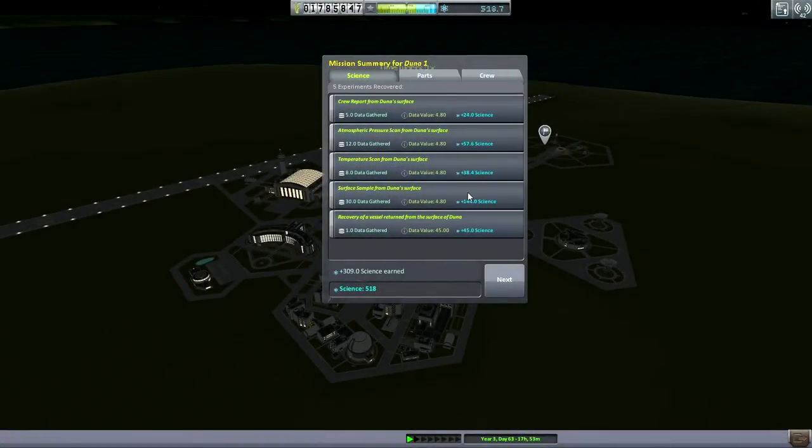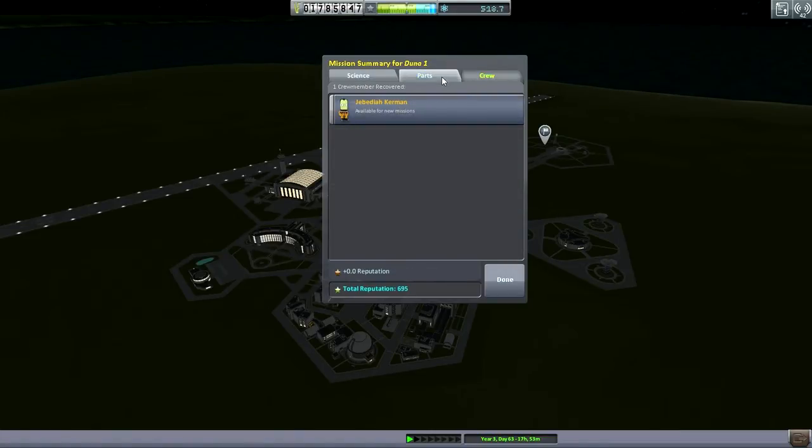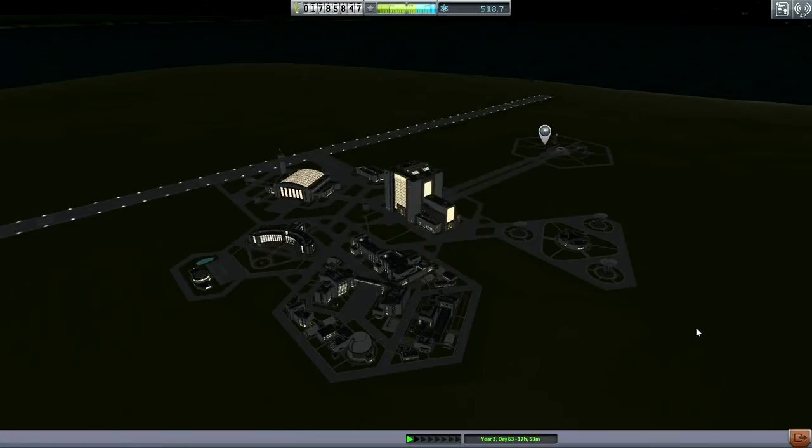309 science was on board - that's not including anything that was transmitted, which is partly the reason why we were able to unlock the Rapier ahead of time. And 5,600 funds recovered - 56.5% of the total value. But most importantly, we got Jeb back. Our reputation should be much higher given our successes. Alright, on to Bill. Bill is now in Kerbin's sphere of influence, but he's very high over Kerbin so we need to correct that.